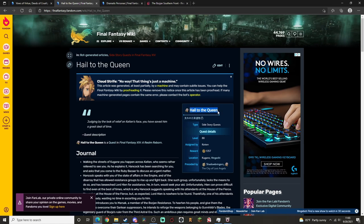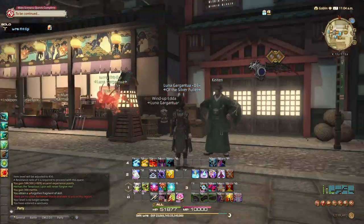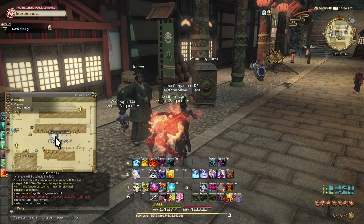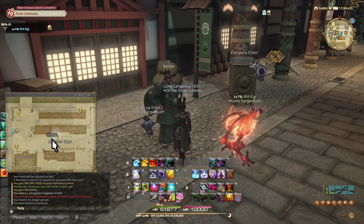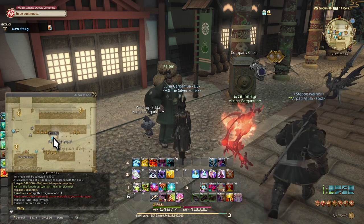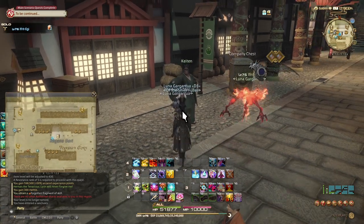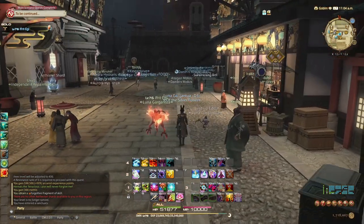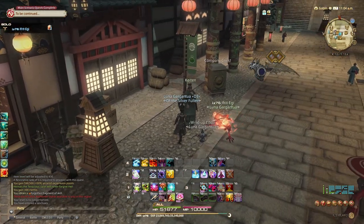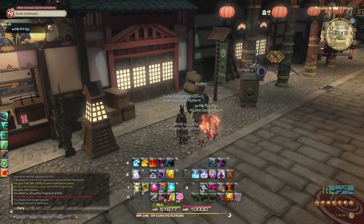The quest line that you need to look out for is Hail to the Queen. You get this from Katen in Kugane — this NPC right here, he does not move from this spot. The coordinates are approximately X: 12.2, Y: 12.3 — so just 12 and 12. Find 12 and 12, it's pretty easy to find him. This is also where you get the pre-requirement quest that is not mainline content.